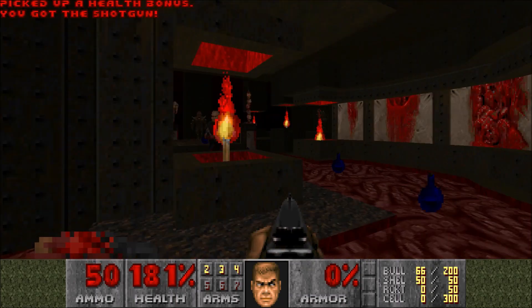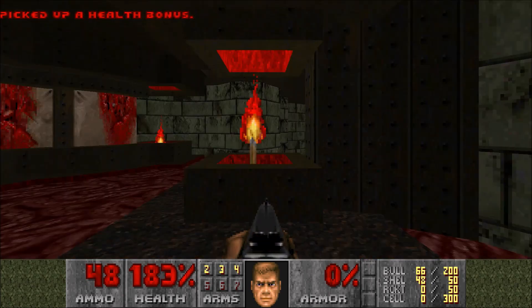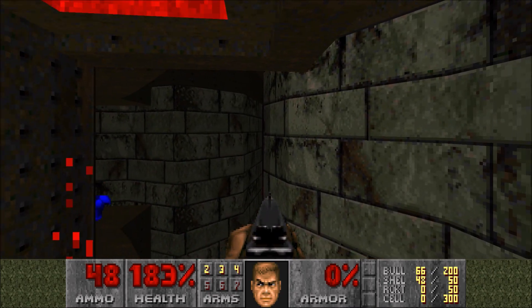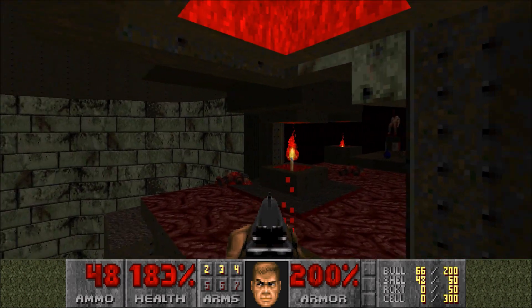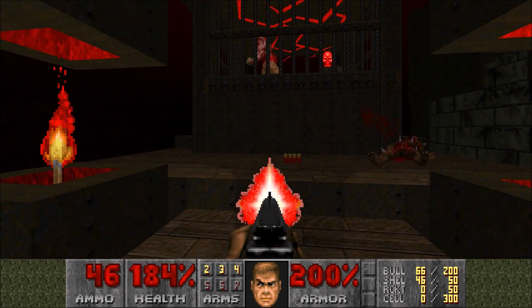We'll head up this way and take out these Imps. The Baron got one for me. Now before we go take out that Baron — yes, there's a Baron in map 2, which isn't really the worst thing we've seen. Back here is a secret with some much-needed mega armor, because there was no armor in the previous map, so it's about time we got some.